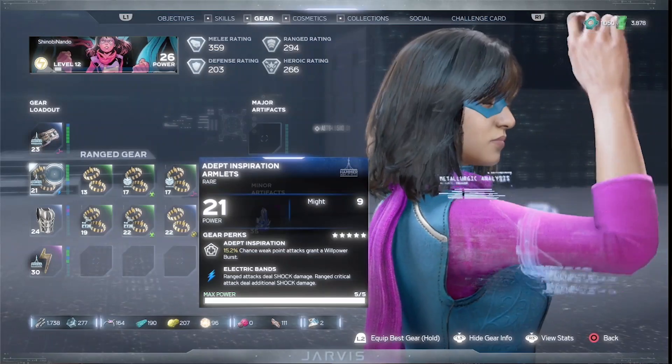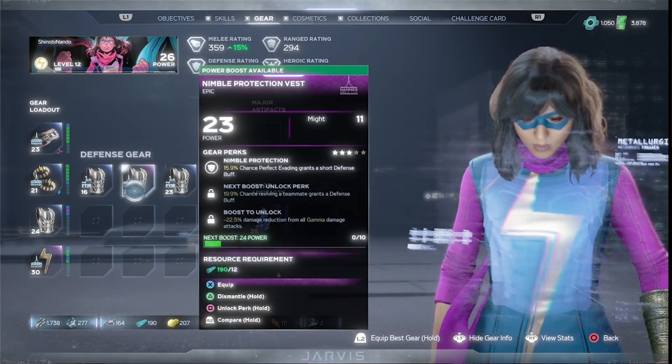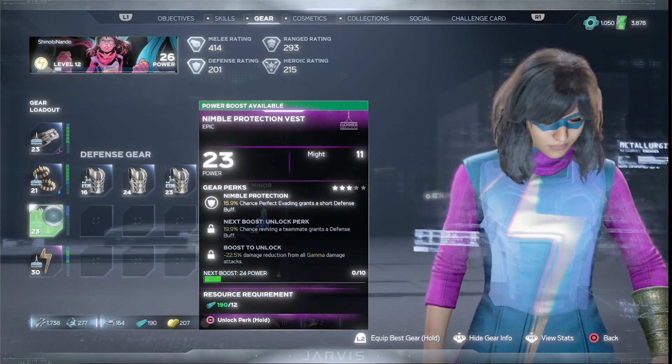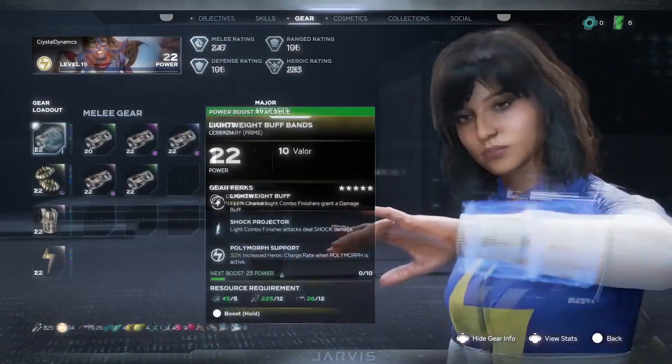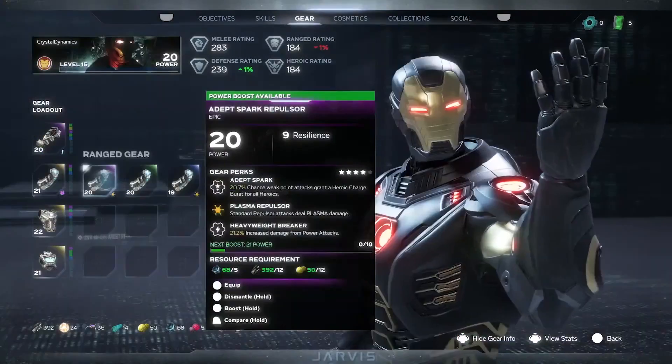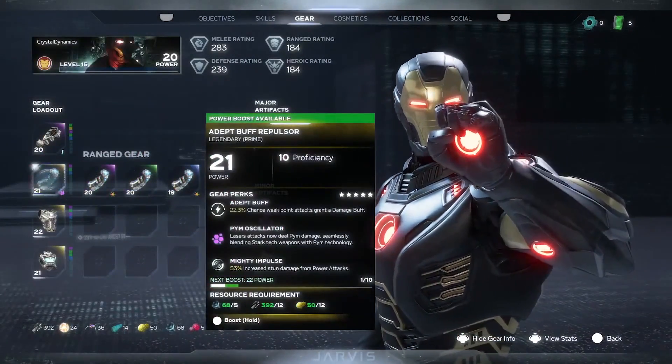The last two points are the gear system and the controversy. Some peers have complained that gear doesn't visually appear on the characters. I personally don't mind — when equipping gear in the menu, the pieces are clearly components inside Iron Man's suit, Black Widow's vest or harnesses or Widow's Bites, and even the Hulk ones are genetic adaptations or mutations. I couldn't really see how you'd show all of that on the outside, Destiny-style.